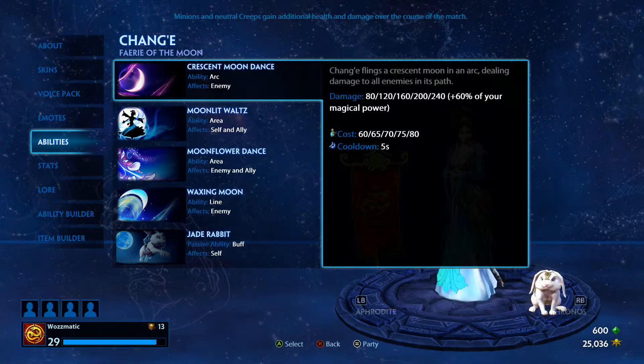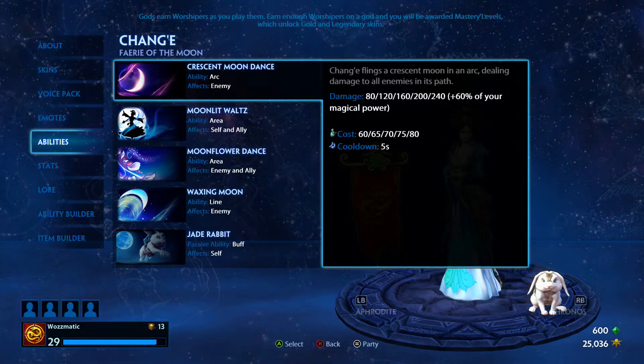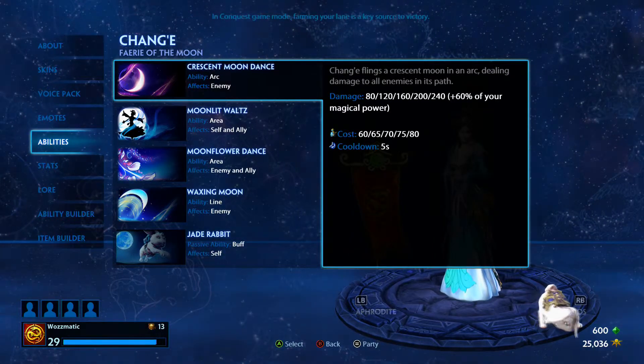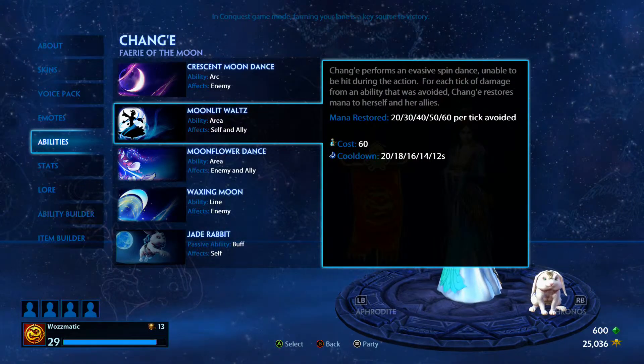In Conquest, I find Chang'e really, really difficult to clear lanes in the early phases, and as the game goes on you may fall behind the opposition in your lane — but in the later game you can catch that up. So that's Crescent Moon Dance: a basic, straightforward damage ability.